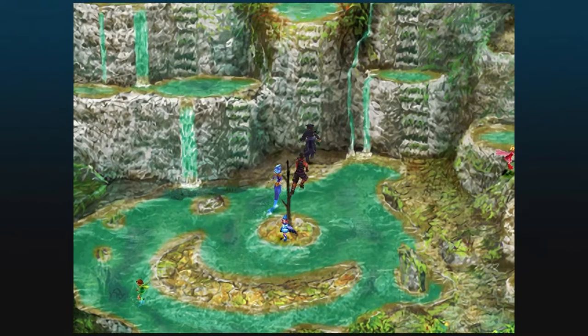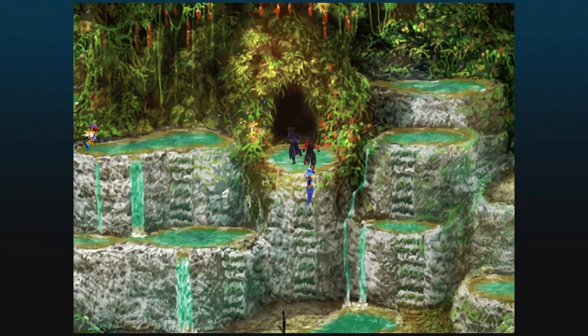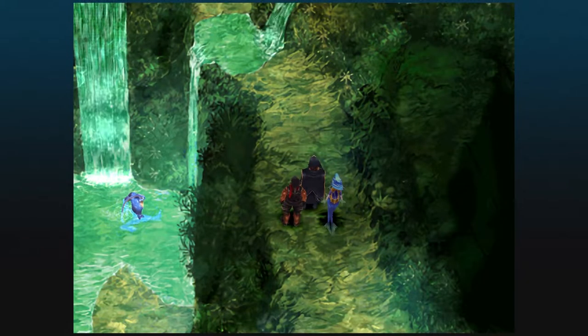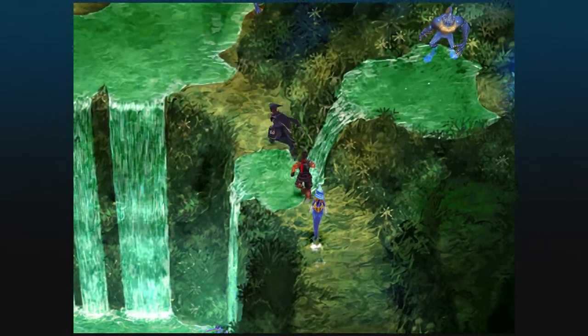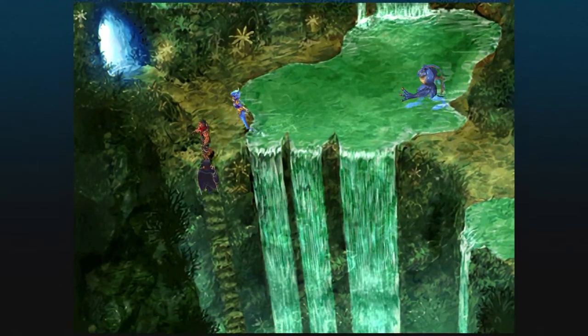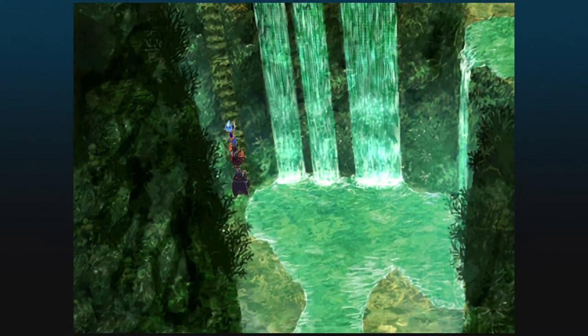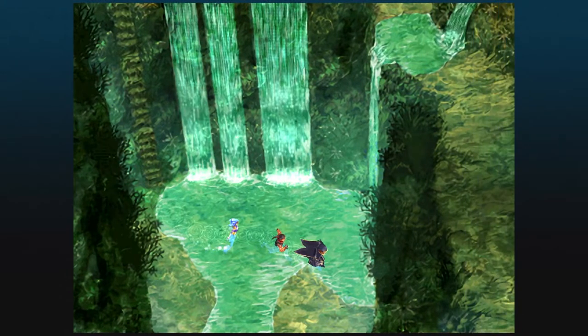The fairies are still not keen on us existing. However, there's one big problem that we need to sort out, and that's the fact that this area is now populated with two new enemies. The first one we can see is the Lagoon 8. Let's get into a battle with one of them - show you what it's about.